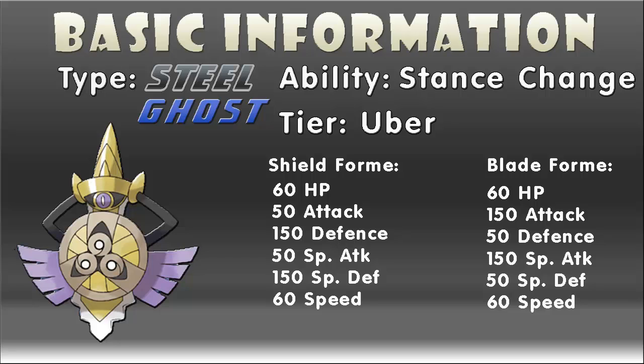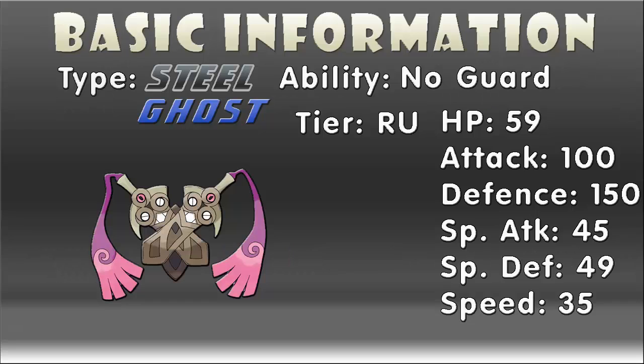So that's all for Aegislash's base stats, now let's take a look at Doublade's base stats. Doublade has the same typing as Aegislash, therefore the same immunities, resistances, and weaknesses. However, unlike Aegislash, its ability is No Guard, which ensures both its own attacks and its opponent's attacks always land, which is more of a hindering ability than a beneficial ability, as almost every move Doublade learns has 100% accuracy anyway. It's placed in the RU tier, so it's a lot of fun to use with other Pokemon placed in the lower tiers.